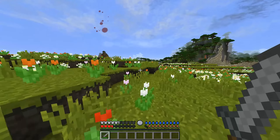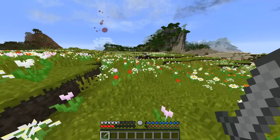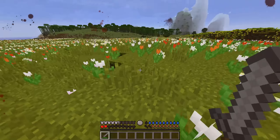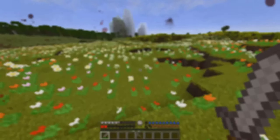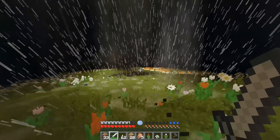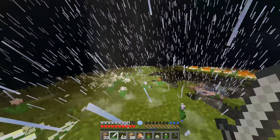The last mod I have for you guys is the Enhanced Visuals mod, and this mod adds a couple visual overlays to your game depending on what happens to you. Whenever you take damage you'll actually see blood splatter onto your screen, and this mod even has a couple extra effects provided for the Tough as Nails mod. Now that I've shown you all the mods, here's some gameplay of all the mods together.